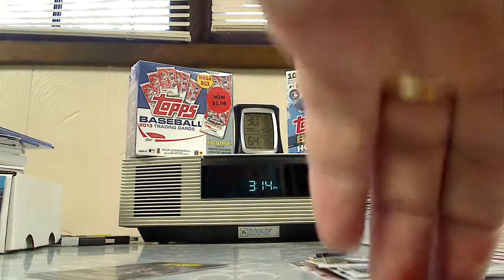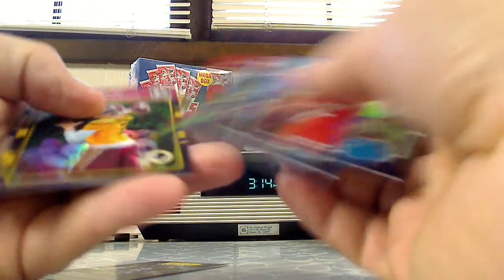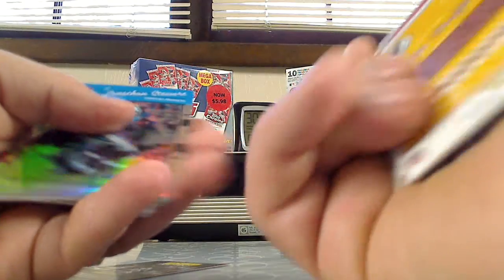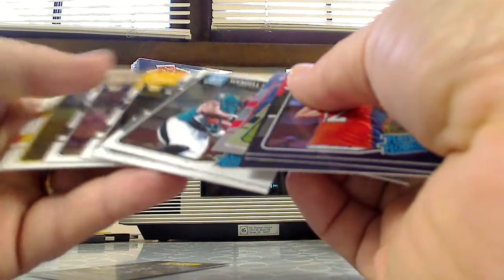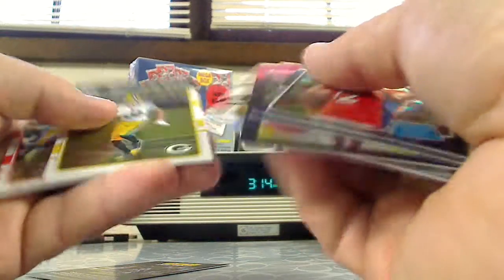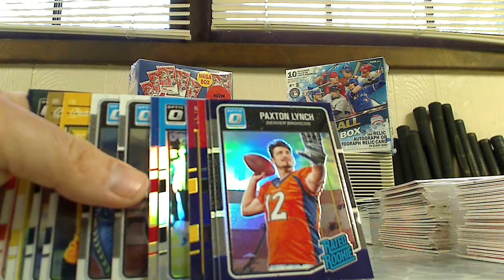And that's it — that was my hanger box. Nothing super fantastic, some nice parallels. I guess this Nate Sudfield is a purple parallel as well, so you get four purple parallels, two refractors, two rated rookies, two rookies, and two base. And that's it, that's my hanger box. All right, maybe I'll pick up another one, see if my luck will change. All right, thanks for watching.